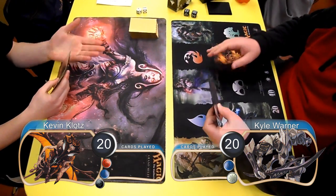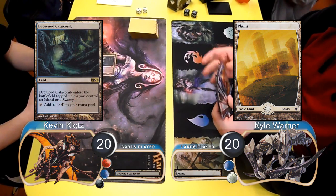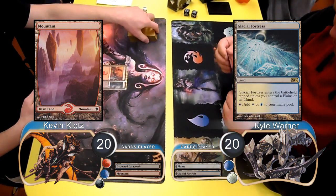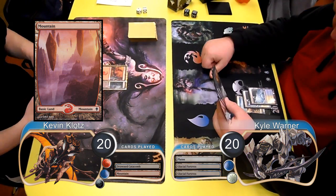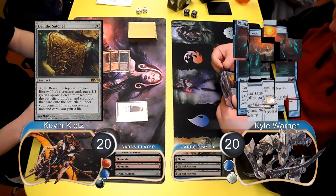Kyle started off the game on the play and put a Plains into play, and then I laid down a tapped Drowned Catacomb. Kyle played a Glacial Fortress and then I laid down a Mountain. Then Kyle laid down another Fortress and I laid down another Mountain. I then attempted to resolve a Druidic Satchel, however Kyle stopped it with a Mana Leak.